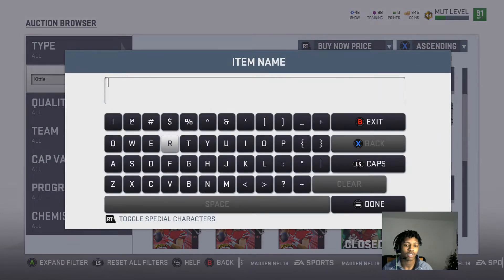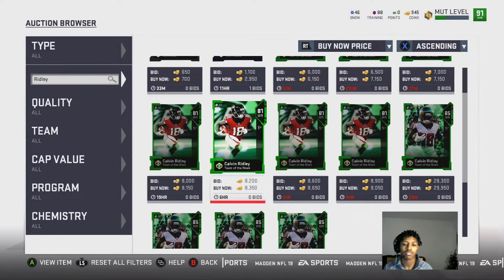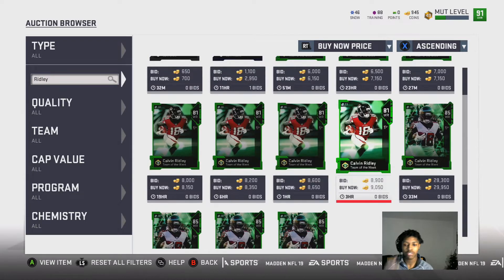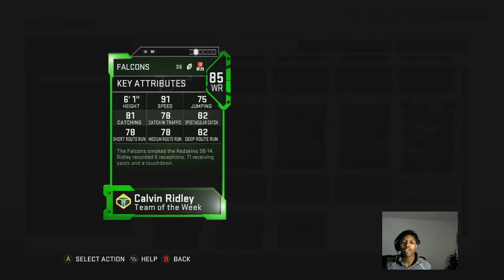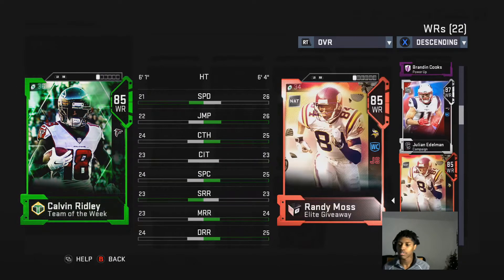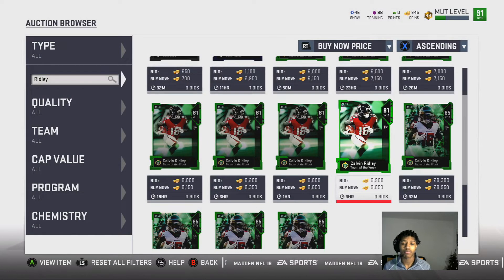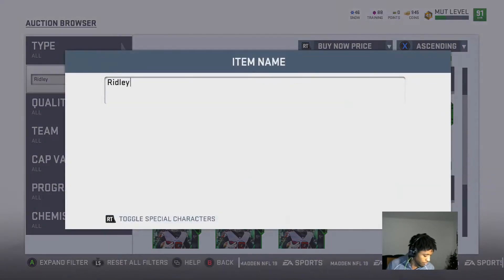Next card is Calvin Ridley — definitely a really good card. Great speed, receiving stats are average, but he's still a great card. You can honestly get this card, especially during throwback weeks when they come out, for about 22,000 coins easily. Comparing to Julian Edelman: 85, three better speed, but not the best jumping. Great budget card you can pick up for pretty cheap — about 20k to 25k, definitely not 85k.